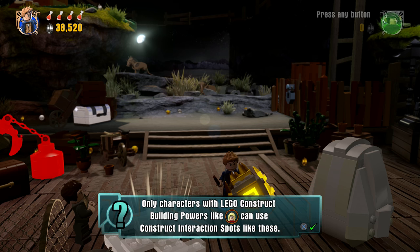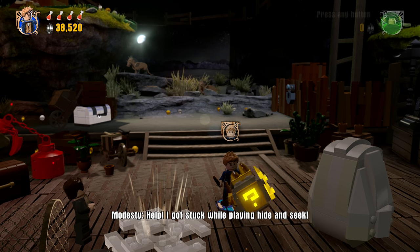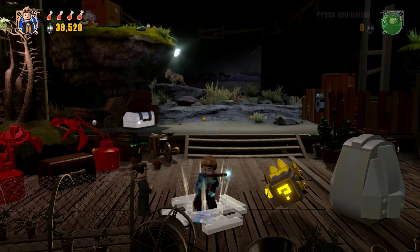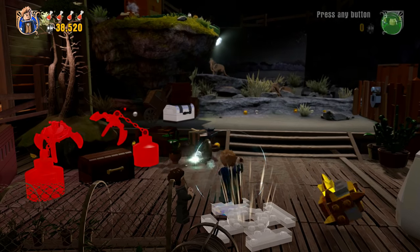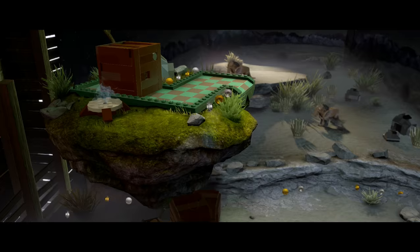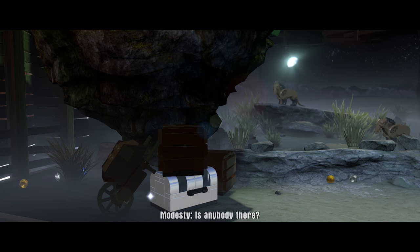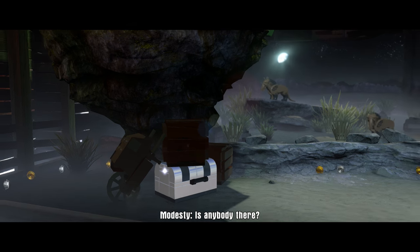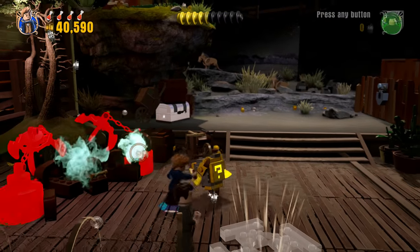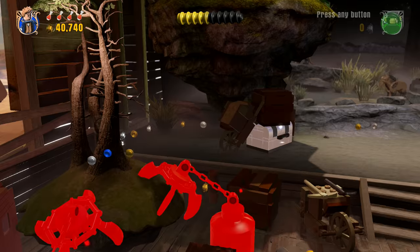Can anybody help me? Are you stuck in the rock? I think she's stuck in the rock. Only characters with Lego construct building powers — I think that's Superwoman. I don't think I can help her, the poor thing. That's horrible, I feel so bad. What are these things? They're like lions, but not. I can't do anything to help yet — just keep waiting until a Superwoman comes by. How often does that happen? Pretty often, I'd assume. I'm sure you'll be out of there in no time.